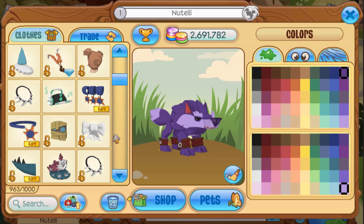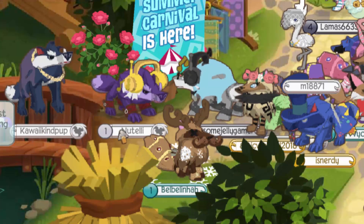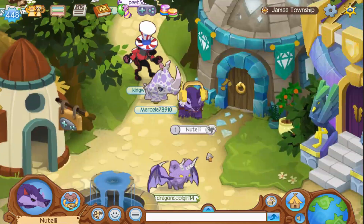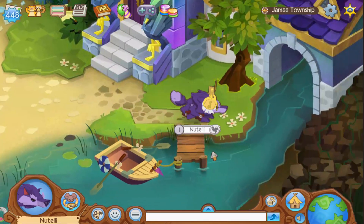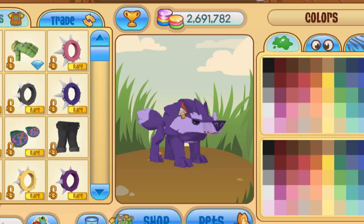Last but not least, something very cute I found: when you put a bow on the dire wolf, instead of going on top of the head, it actually goes on the side — like a bow on the side, which is adorable! Weirdly, my golden headphones are still showing even though I took them off, and now I have two head items on at the same time. What is going on with my dire wolf?!